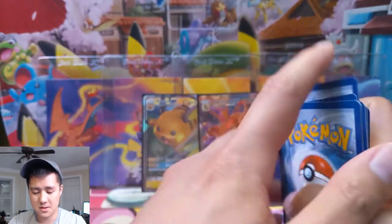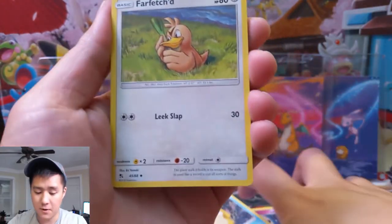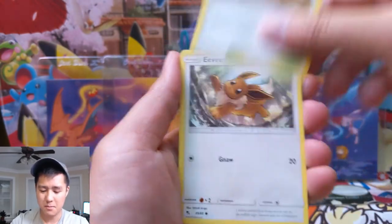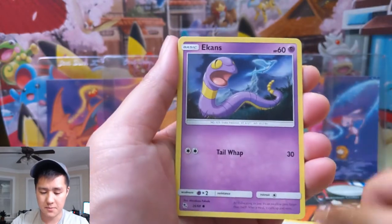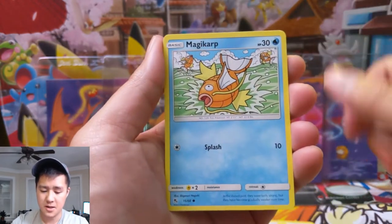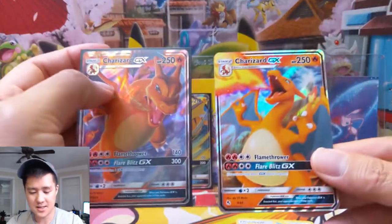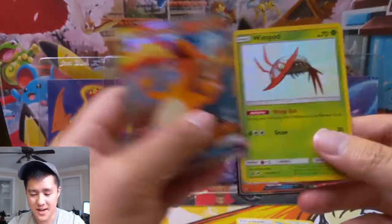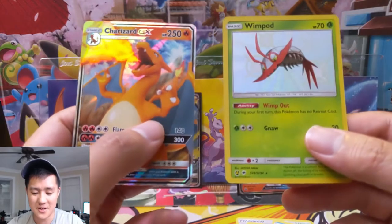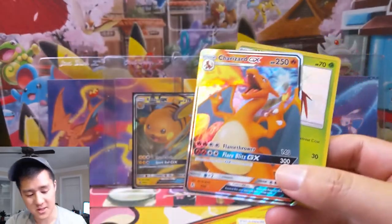Pack number two — I see a big old dark line down the middle, that sounds like good news to me. We have a Fighting Energy, Farfetch'd, Brock's Gym, Misty's Gym, Eevee, Ekans, Charmander, Psyduck, Magikarp... oh boy. It's like the Charizard tin is dented — how about we give you this one instead? And then — oh, shiny! Another very loaded six-card pull. Very good pack — we got a shiny Whimsicott, one we don't have, as well as a Charizard GX!